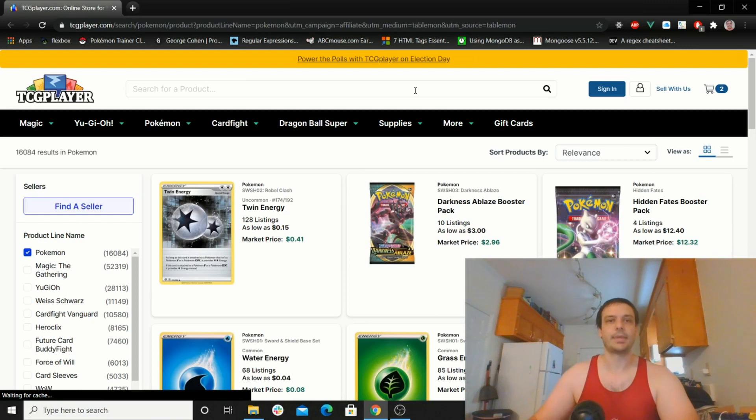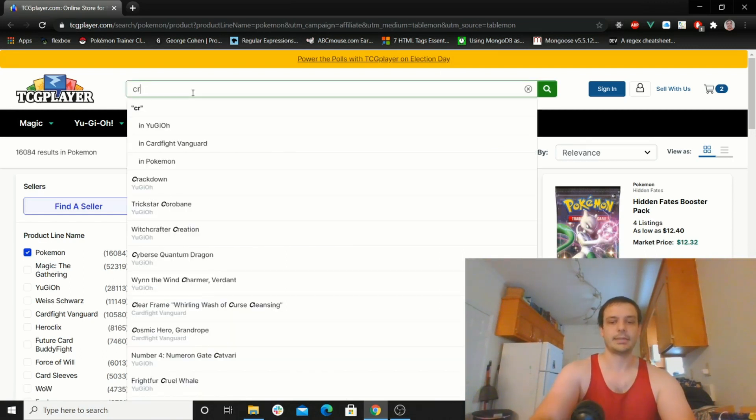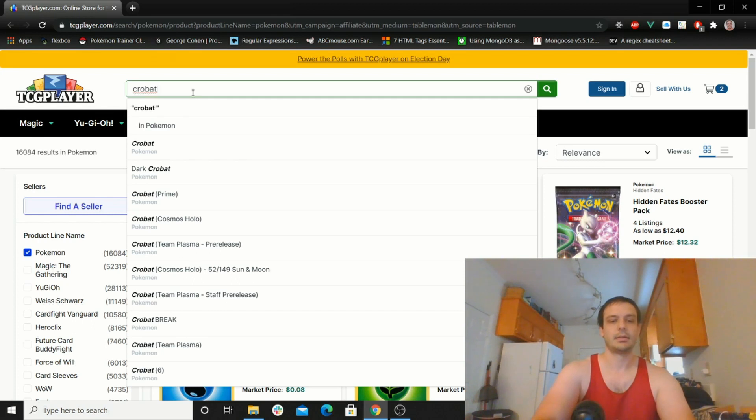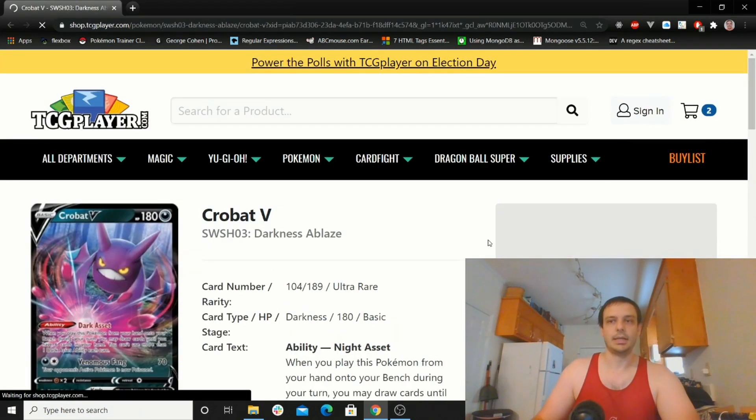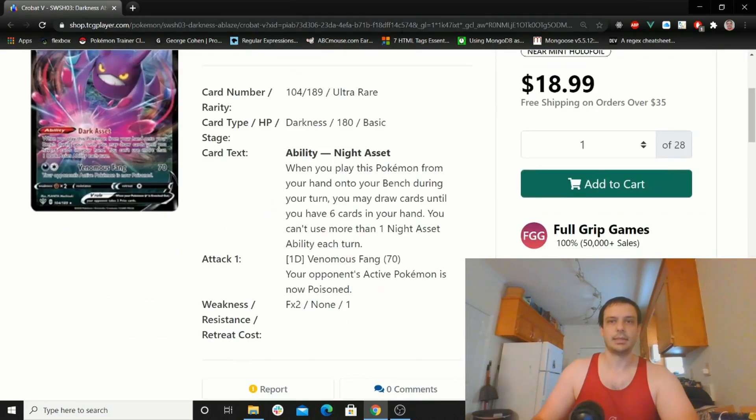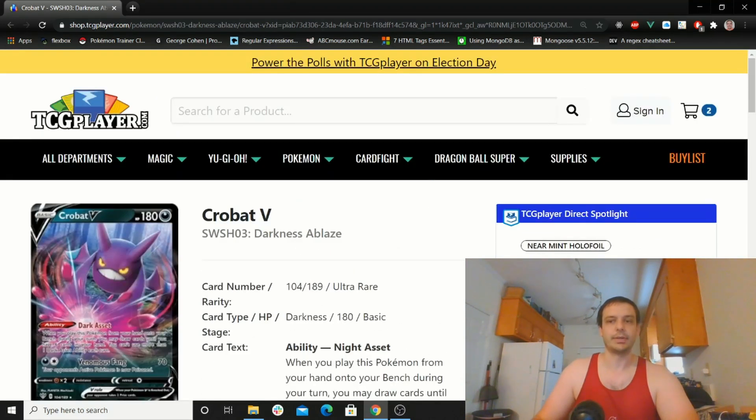You just click on this link here and it'll take you to Pablo's Tablemons link. And let's say you need a couple Crobat Vs — just type in Crobat V, click here, and as long as you buy under this link it will support him.